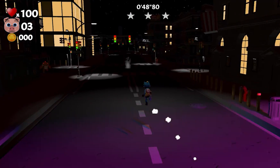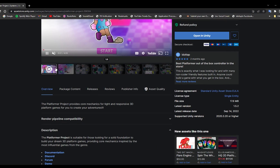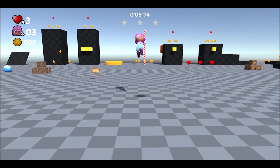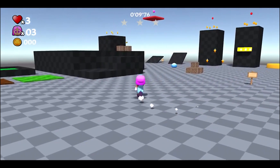Next, I had to find the best character controller for my game. I found Platformer Project by Developer Player 2. This controller has every feature I could ever ask for. The Platformer Project is basically a Mario 64 controller out of the box, which is exactly what I was looking for.